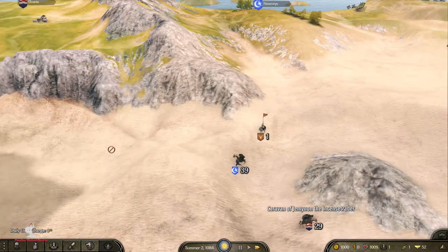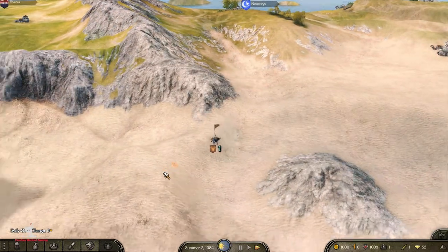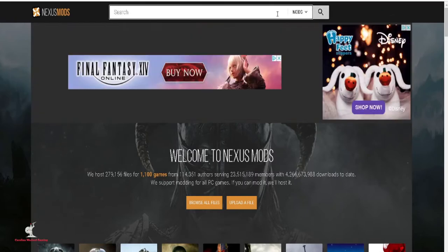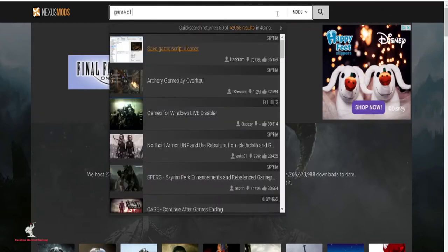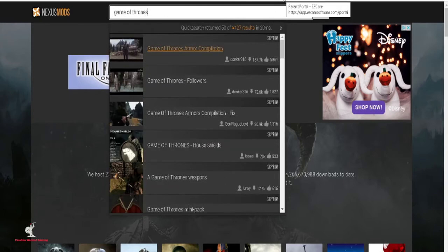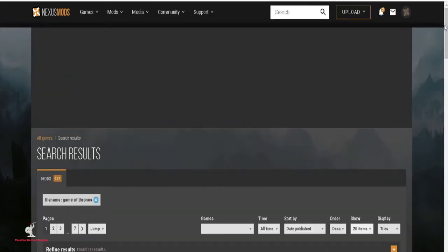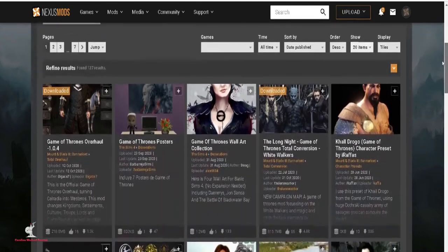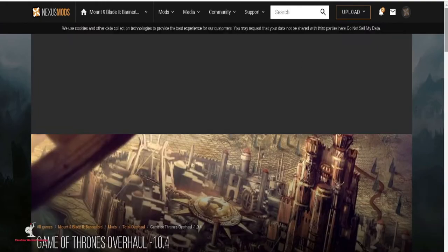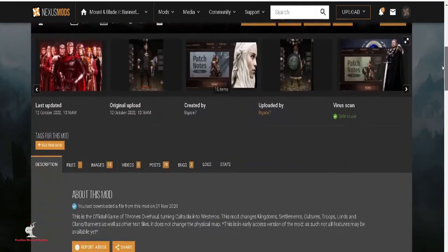You need to go to ModDB. What we're gonna be doing is we're gonna be stealing the music files from another Mount & Blade mod. Just go to ModDB, type in Game of Thrones, and the very first result you'll find is this Game of Thrones modification right here.